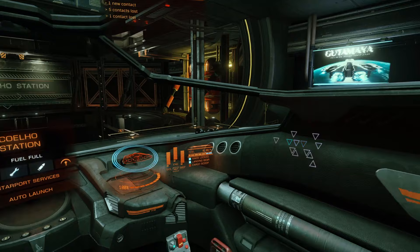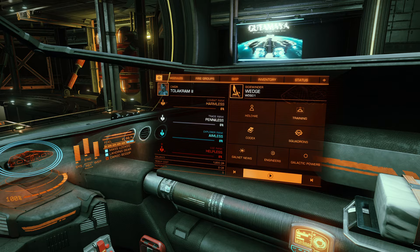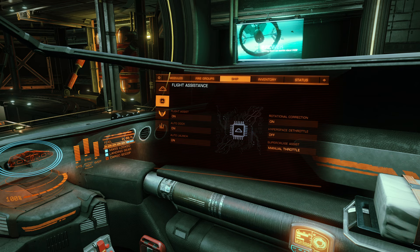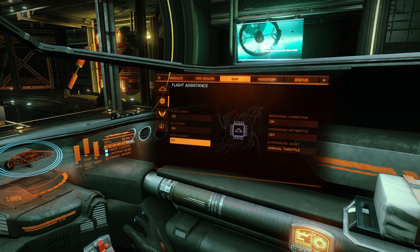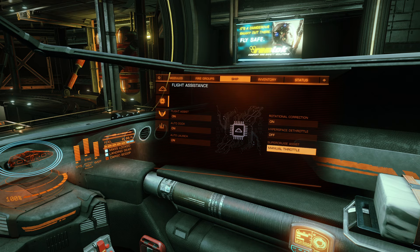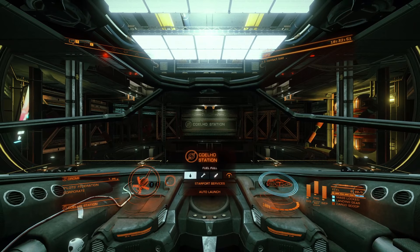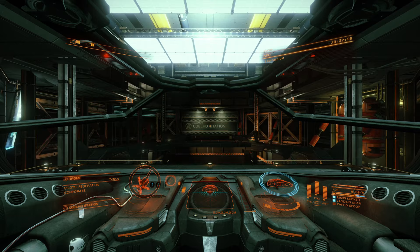We can see over here at the home screen that I have a thousand dollar balance — I'm not going to spend it at all. One more thing I want to check: in the ship tab, down at flight assistance — flight assist is on, auto dock is on, auto launch is on, hyperspace dethrottle I'm keeping off, and super cruise assist I'm keeping off. I'm going to dump the whole super cruise assist module when we get to Moss-and-Dock because I think it slows the game down.